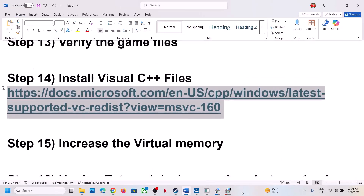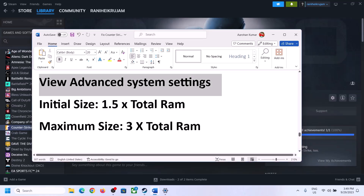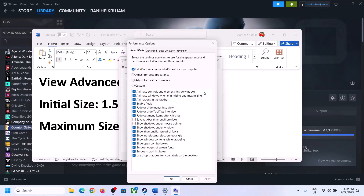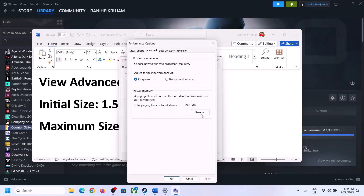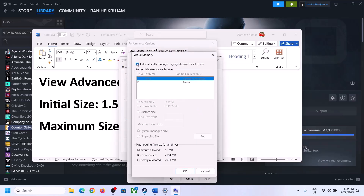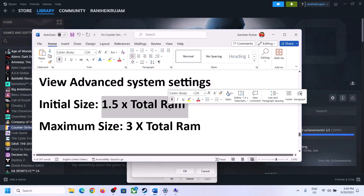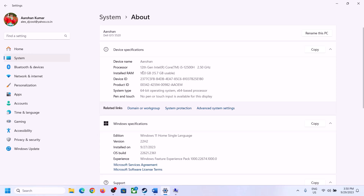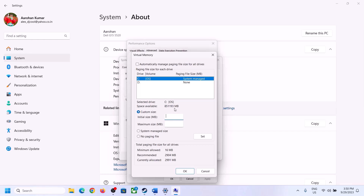Still not working? The next step is to increase the virtual memory. Type 'View Advanced System Settings' in the Windows search box and open it. Click on Settings under Performance, go to the Advanced tab, and click Change. Uncheck the box that says 'Automatically manage paging file size for all drives', and select the drive where the game is installed. Put a check on Custom Size. For Initial Size, the formula is 1.5 times your total RAM in megabytes. To check your total RAM, go to Windows Settings, System, and About.